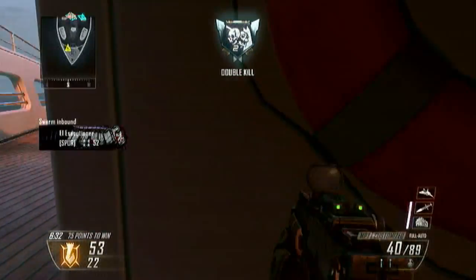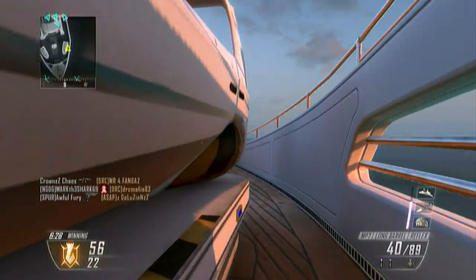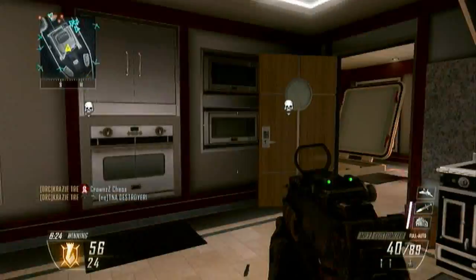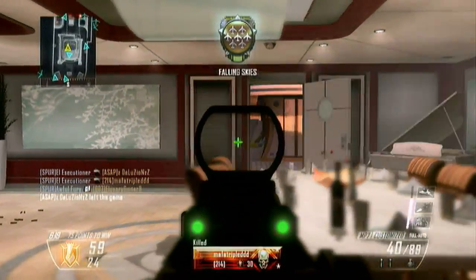You can start off with a really good gun to help your KD out, to help your win-loss, or whatever it is you're trying to do. Or if you're trying to snipe, you can unlock the sniper rifle from the start. So this is a really, really cool feature.